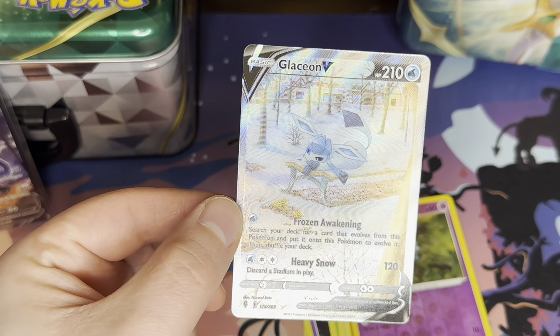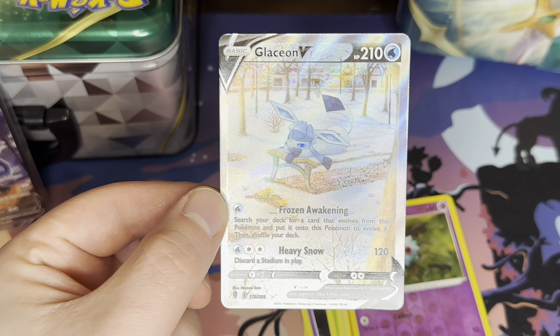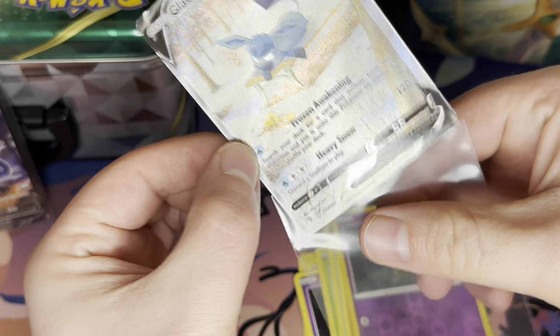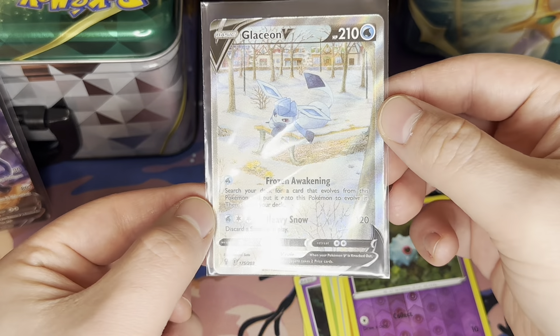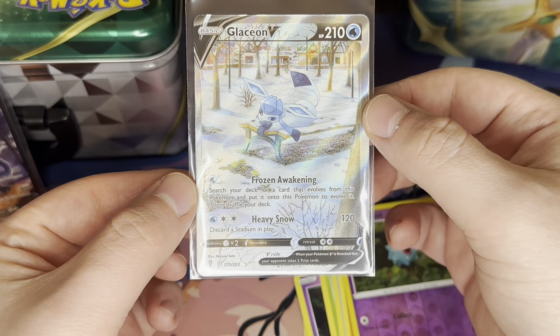Alt-Art Glaceon! We actually pulled something from Evolving Skies. Oh, my goodness. Here we go. That is awesome. And it's in great shape, too. What a cutie.